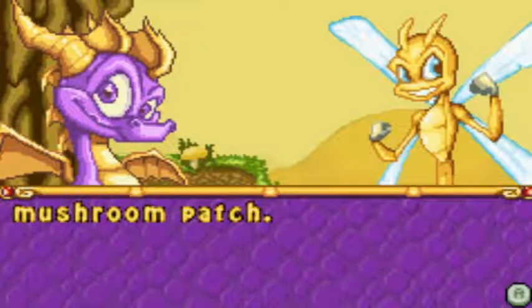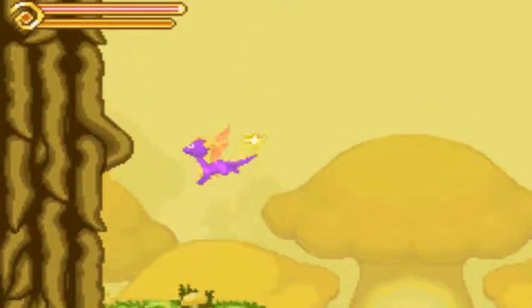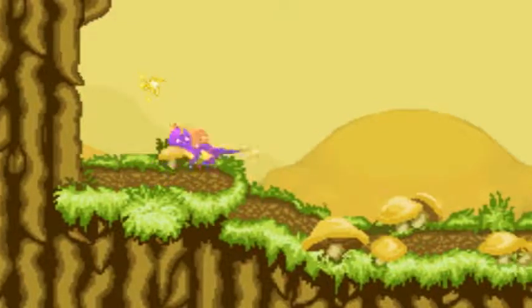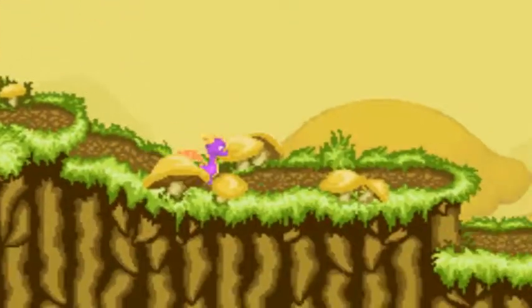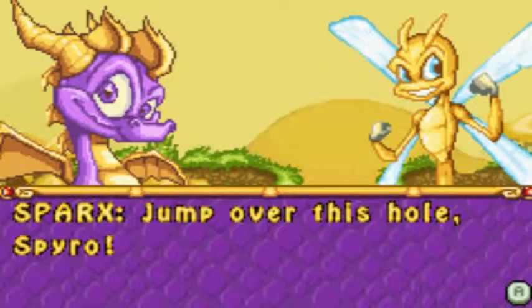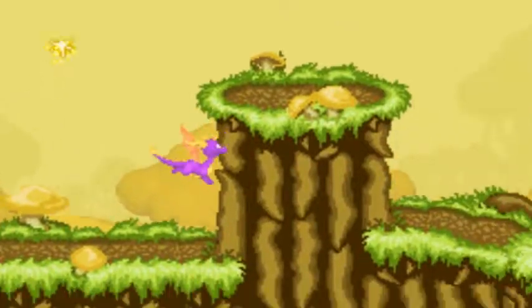Mom said we'll have to hurry — the bulb spiders are wrecking her mushroom patch. Okay, so you can double jump by pressing A. Looks like B is a melee attack, and if you do it in the air you do like a spin. L and R don't do anything, and start just pauses the game — select does absolutely nothing.